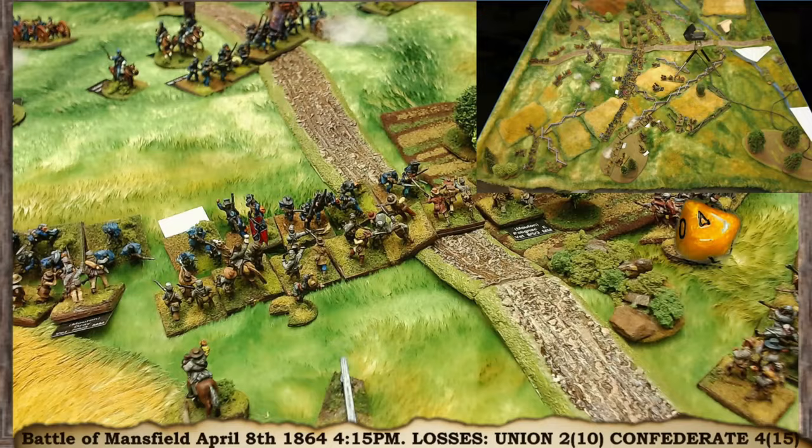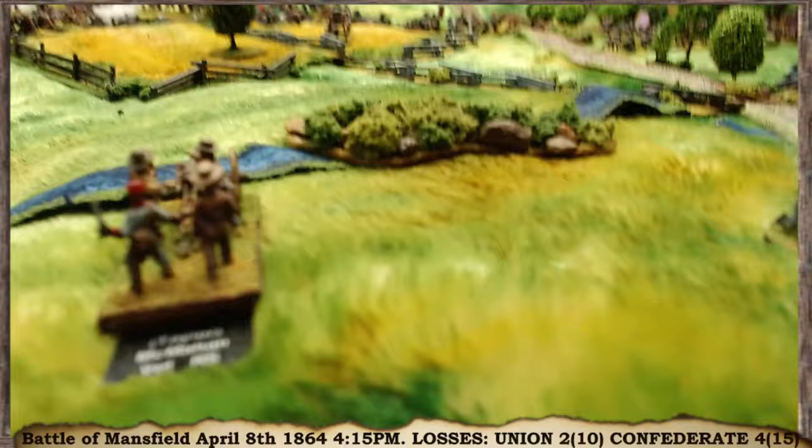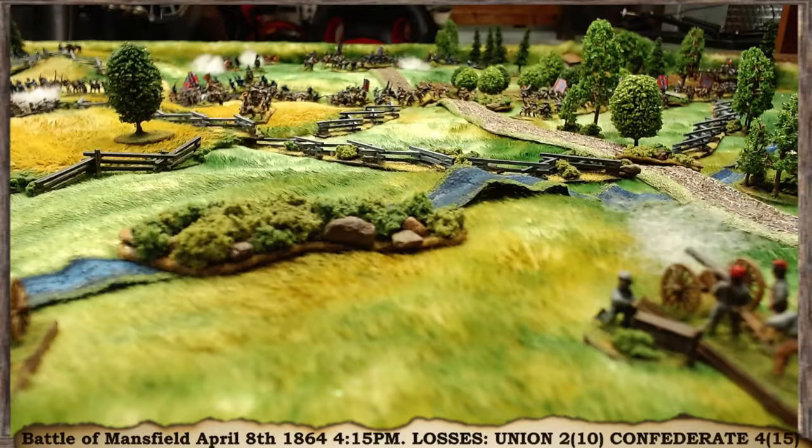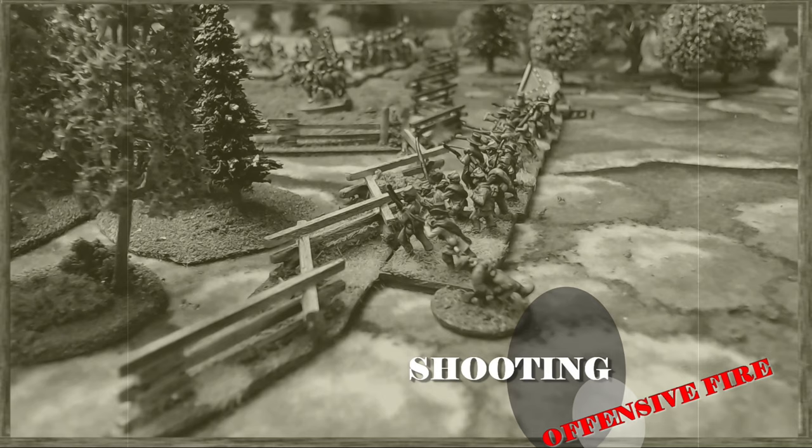There are a couple of guns left. The gun low on ammo fires at half points. The gun on top of the hill still has line of sight and fires across the field — they roll a 6, minus 3 is 3, no effect. The wrecked gun had to limber and move back. That is all the defensive fire — both Union charges have made it through.